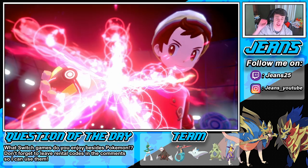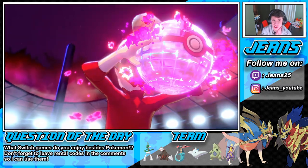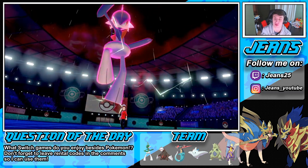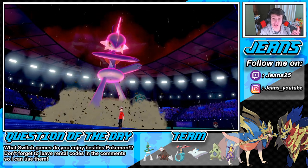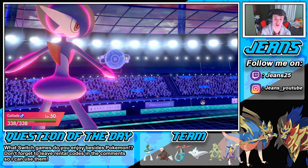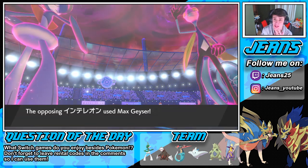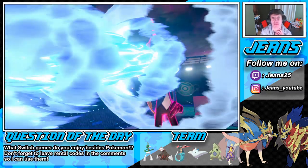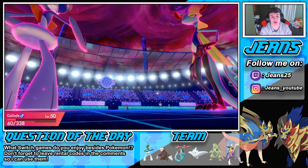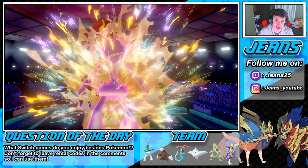He's probably gonna go first with Max Geyser in the rain — it's stabbed and does some damage. But hopefully our Assault Vest can soak up some of those hits. Here comes the second Max Geyser — Gallade do it for me, eat it. My boy Gallade comes up clutch here! We take out the Inteleon. Like I needed it out of the way — it would have run my Excadrill.